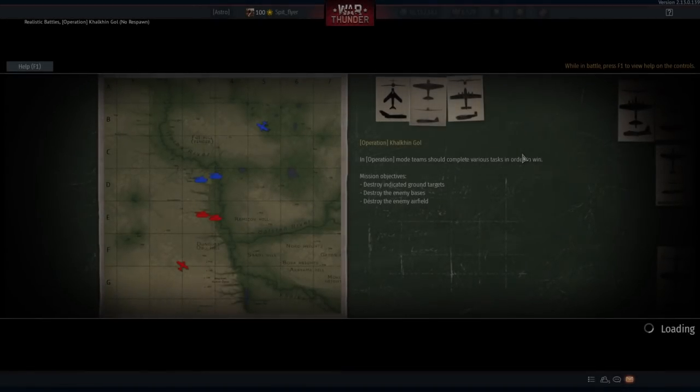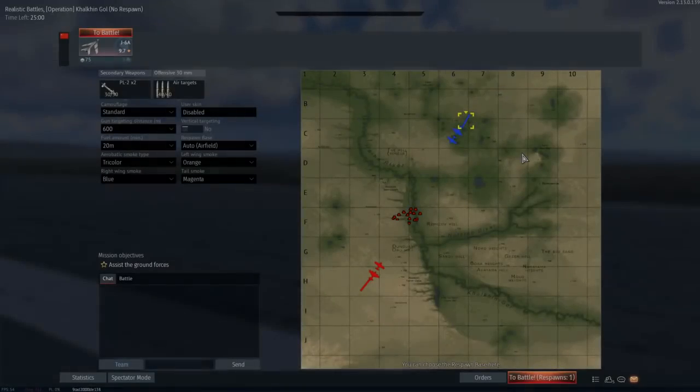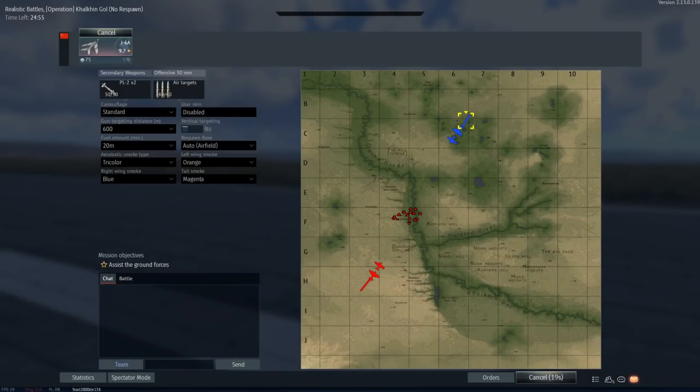G'day ladies and gents and welcome back to War Thunder and welcome to the MiG-19. Well, this isn't quite the MiG-19 — this is the Chinese variant, or rather the Chinese copy of the MiG-19, the J6A. But for all intents and purposes they are basically the same.